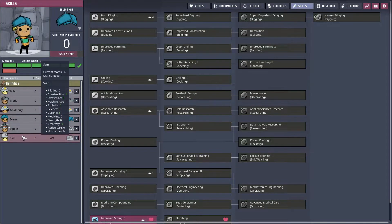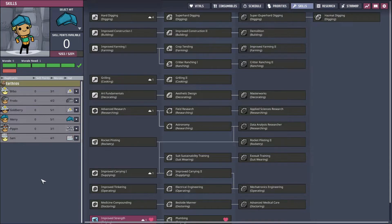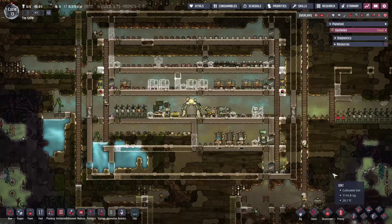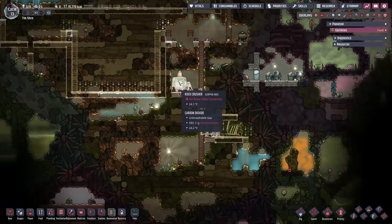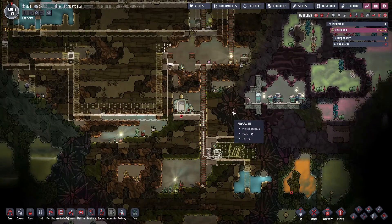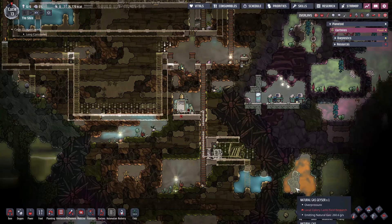We've got Bilbo, Frodo, Goldberry, Merry, Pippin, and Sam. We'll just keep going with them. The first thing we need to do is get power to this thing so we can start building up a supply of refined metals.